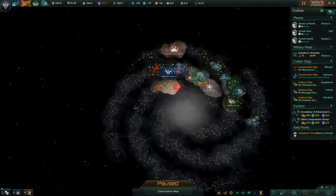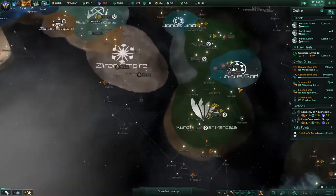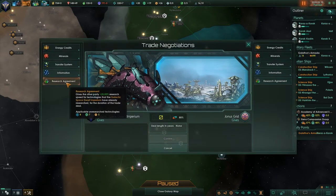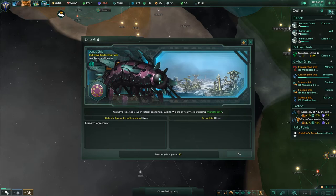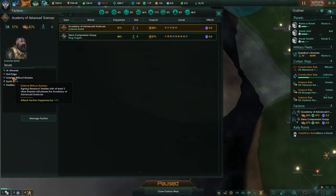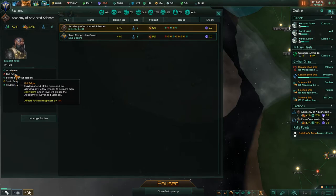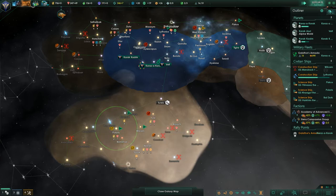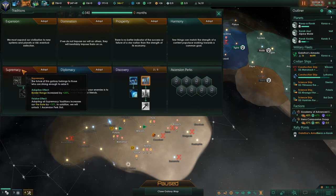Let's try and get a trade agreement with these guys. Their technological level is inferior, so let's offer them a research agreement — because it sounds daft, that still counts. They are happy because of that. Tile blocker clear. Do I want to finish this off? It's beneficial, however I'm going to take the Supremacy tradition — one in Supremacy for the border range, because I'm struggling a little bit for resources at the moment. An extra 20% on my border range — let's grab that 20%.